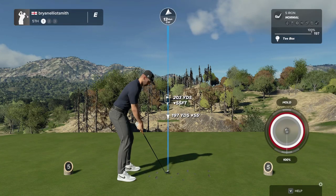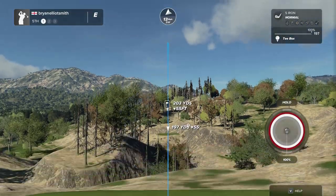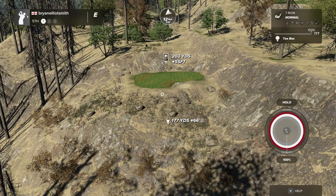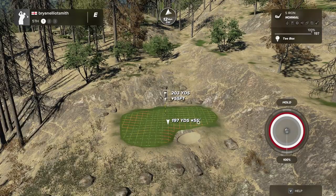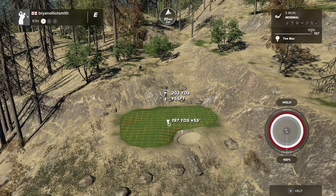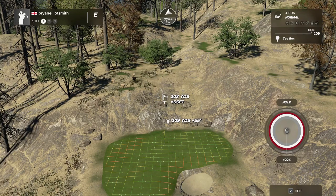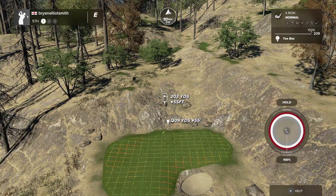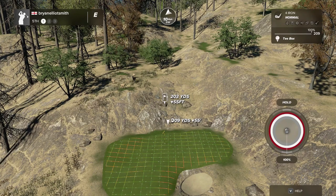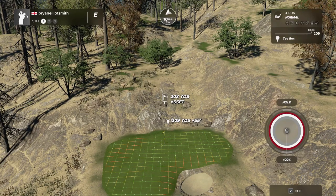On to the fifth, another par three — around 200 yards but massively downhill. There's a lot of dead trees and barren wasteland. If you miss anywhere off the green you could be running down the hill and ending up in a rocky area or bunker. Lots of hazards — it doesn't look like the easiest green to hit. It's playing just over 200 yards but downhill — probably take about 18 yards off, so roughly 185. With the wind in our face, it's about 195.